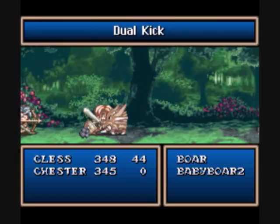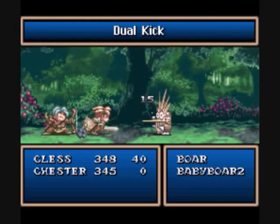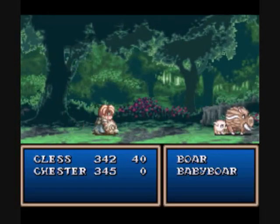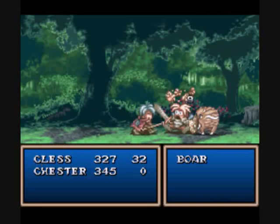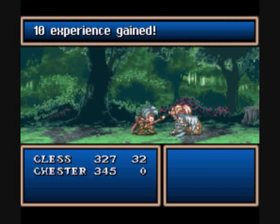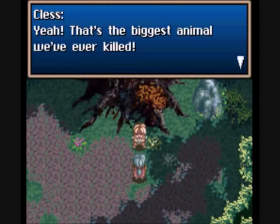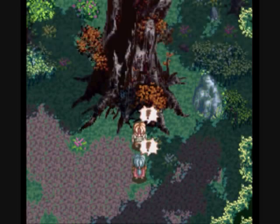Now you have a fight against the boar. Like I said, Dual Kick is extremely useful in this fight. In case you don't know how to use skills: if you're short range and press the B button, you'll use Dual Kick. If you're far away from the opponent, you would use Scion Bolt. 10 experience points and 60 gold acquired. That's the biggest animal we've ever killed — this will be plenty of meat. Let's head home.